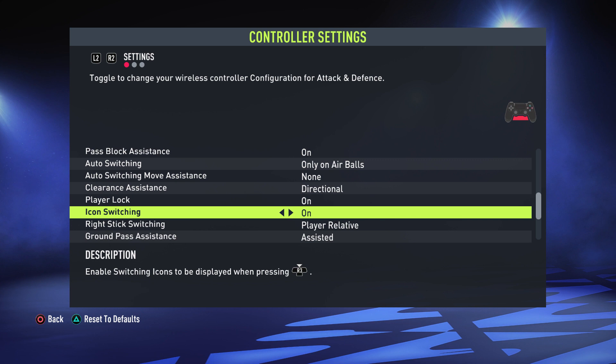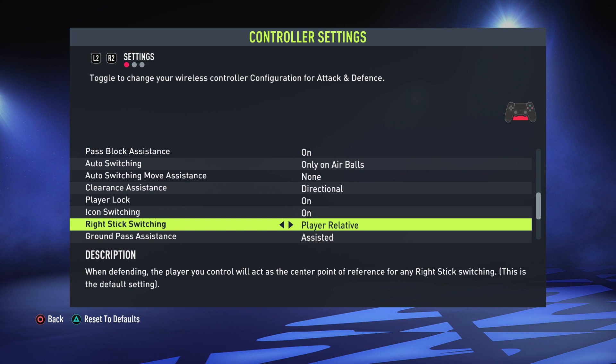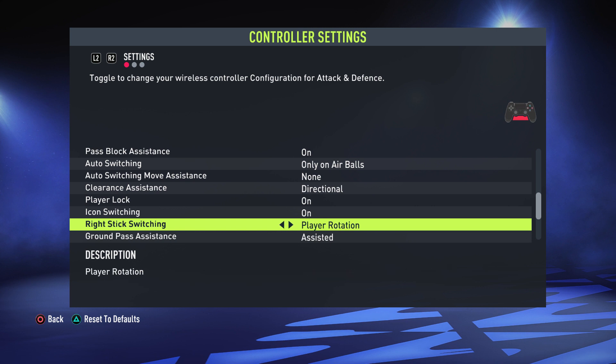Icon Switching — you want this on. When you press R3 it will show options above players' heads indicating which player you can switch to. It's a very useful way of player switching and I'd keep this on. You don't have to use it if you don't want to, but I suggest keeping it on in case you want to.